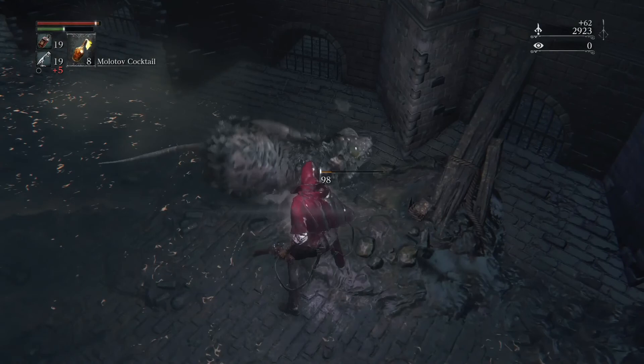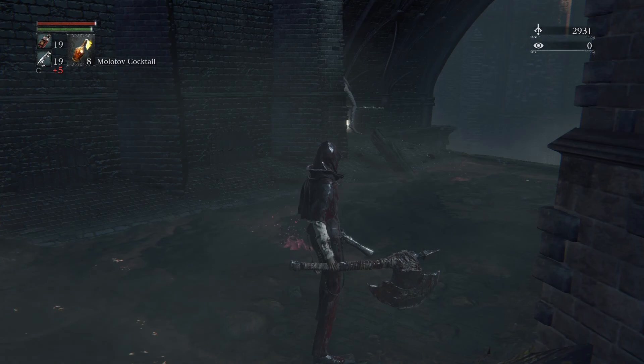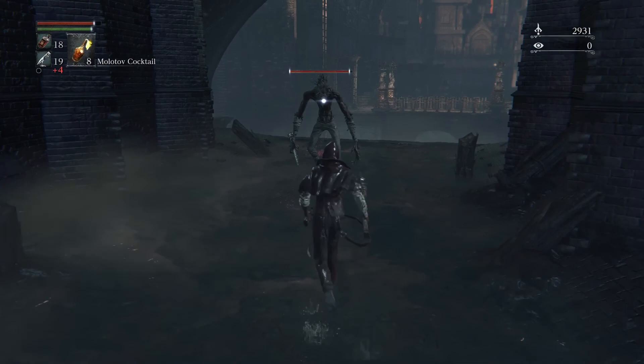There is an enemy around this corner and he's quite formidable, so be prepared — you'll need to parry him. I fumbled it — he hit me, and by the time I would have gotten close to him, he would have already been ready with another attack.